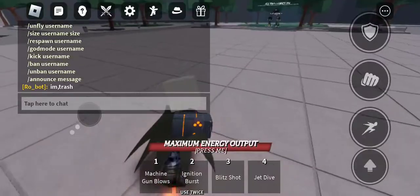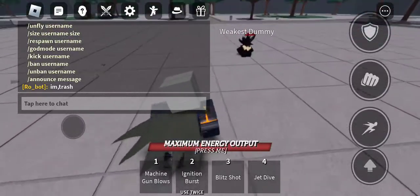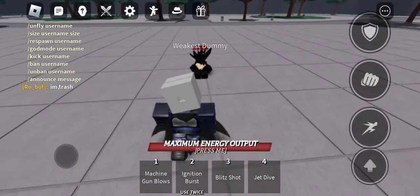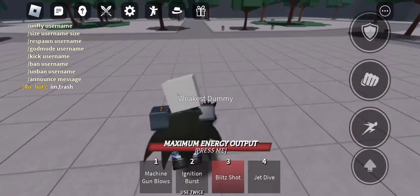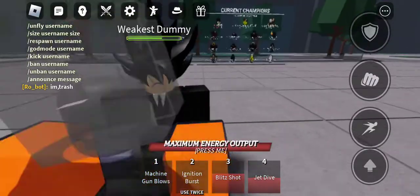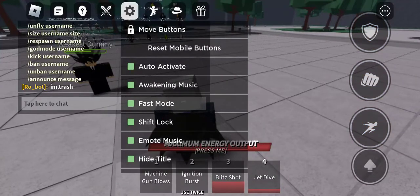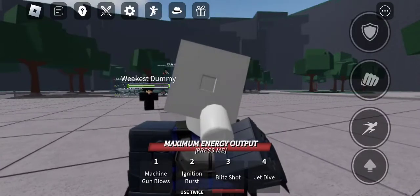So what you're gonna want to do is jump — but don't use blitz shot on the normal jump. Look at my buttons. That doesn't do a lot of damage, but it takes off about half. So yeah, that's a pretty cool tech you can use, so enjoy that tech.